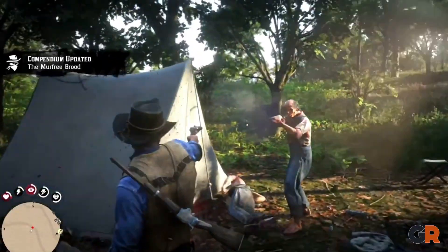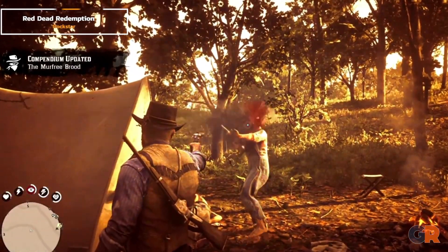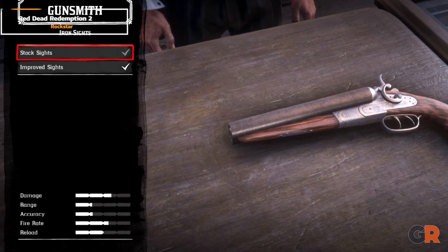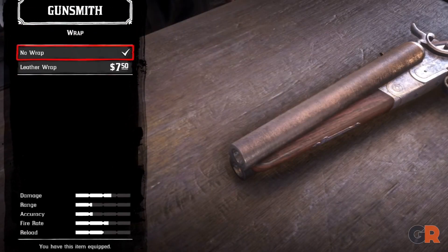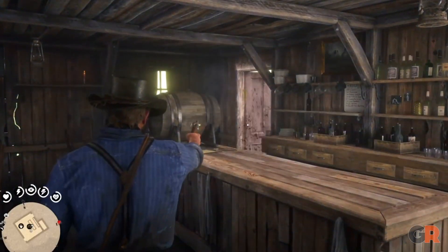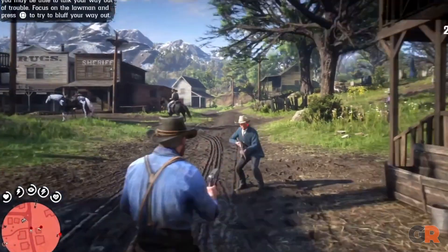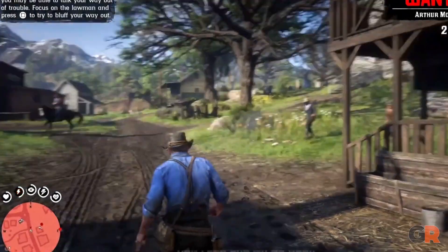Starting out this list, we have the sawed-off shotgun. It was featured a lot in the marketing of the first game, so of course it's a big part of the second game. The fact that it functions as a sidearm is even better, with players having the ability to dual-wield this incredibly powerful weapon. Mowing down enemies with this gun never ceases to be entertaining.